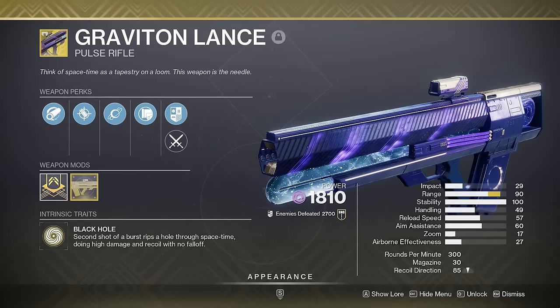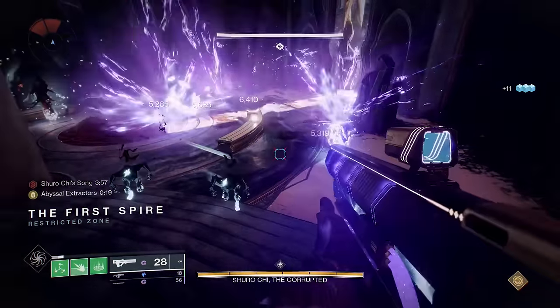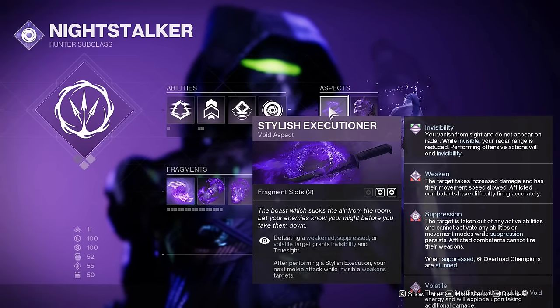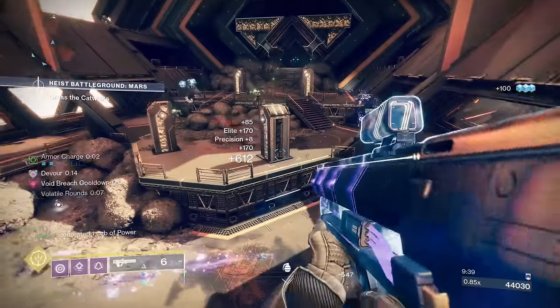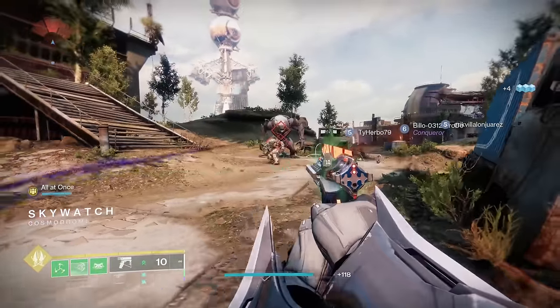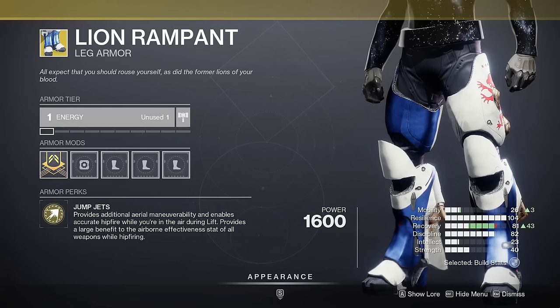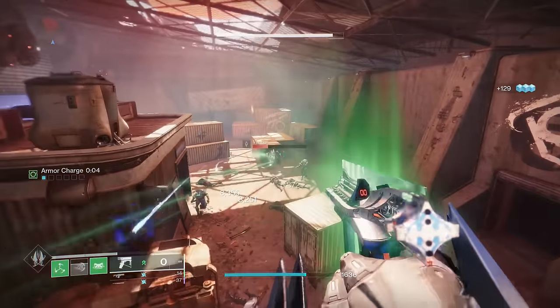Speaking of explosions, Graviton Lance creates its own massive chaining explosions from every kill. But if you pair this with Gurr Falcon's Haberk and Stylish Executioner, it will also make everything volatile for even more explosions and various synergies with Void 3.0 subclasses. This one's a bit of a meme, but Final Warning is a sidearm that shoots tracking bullets, so you don't even need to aim. In lower level content, you can pair this with Lion Rampant to hipfire in midair and shoot these tracking bullets at everything you can see.